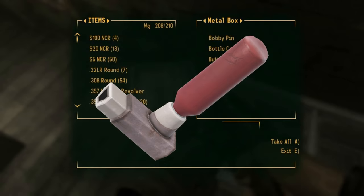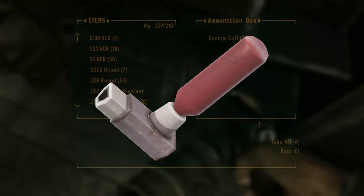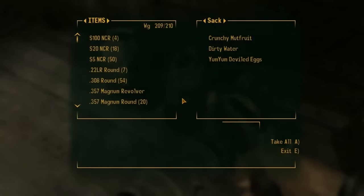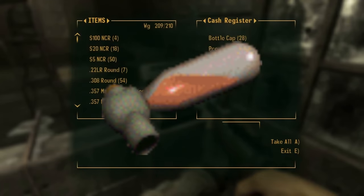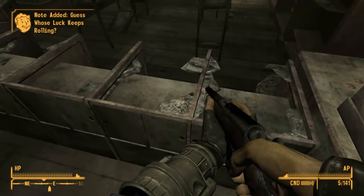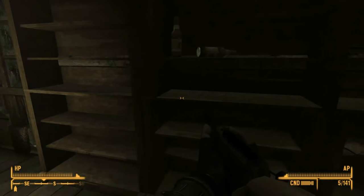Jet is a very well-known chem that has spanned all the games except the original Fallout, and is the subject of a pretty heated controversy within the fanbase. It is also one of the chems with the most lore, since it played a really pivotal role in Fallout 2. Depicted as some sort of breathable aerosol, the effects of the chem are increased action points, strength, and perception in Fallout 2, but was changed to only increase the number of action points in Fallout 3 and Fallout New Vegas.